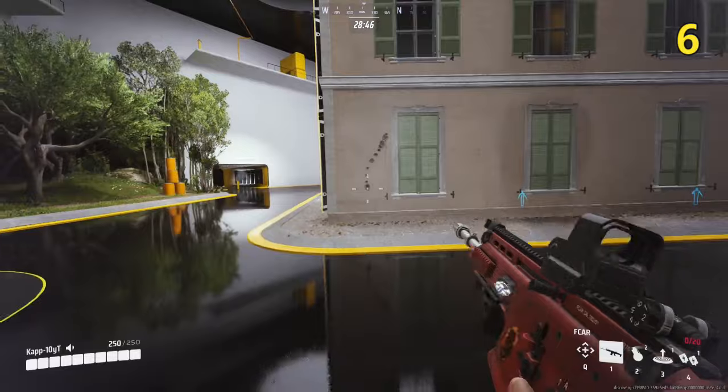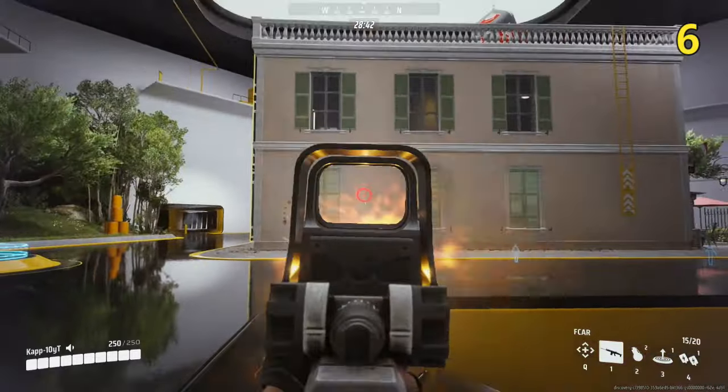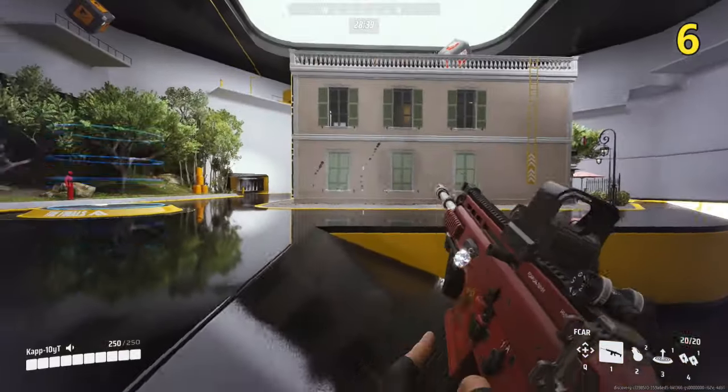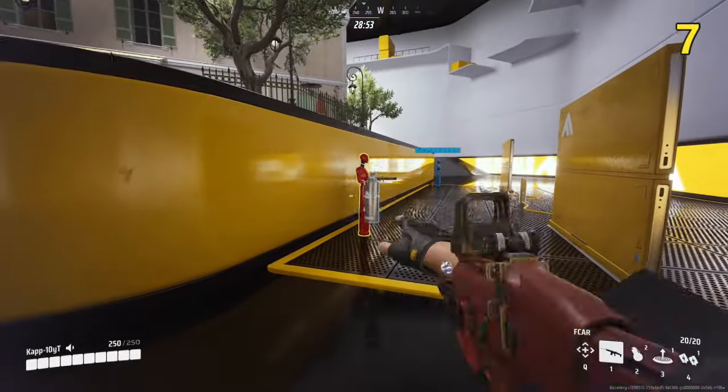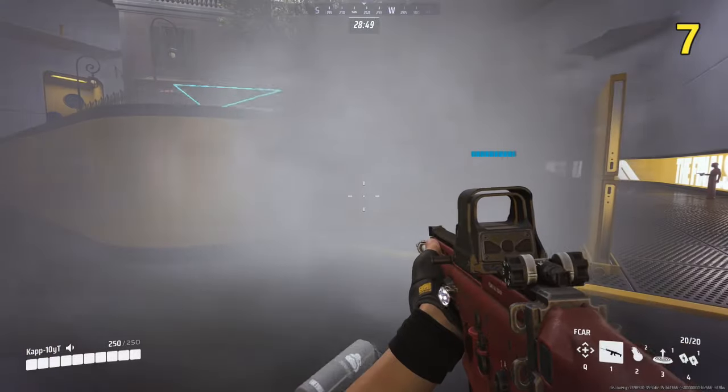The recoil path of every gun is different depending on the distance at which you're shooting from. Smoke canisters produce a thick enough fog to camouflage any object or color — use it wisely.